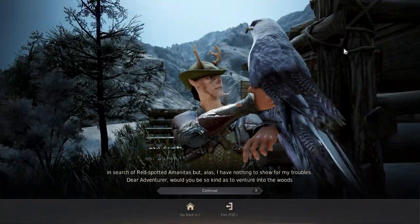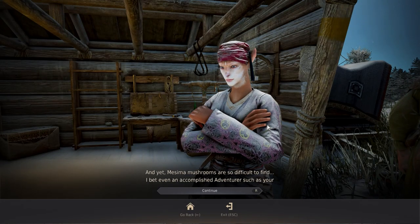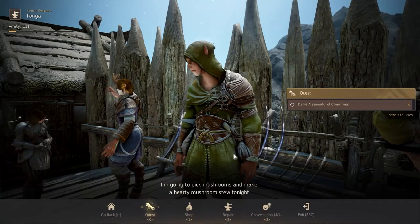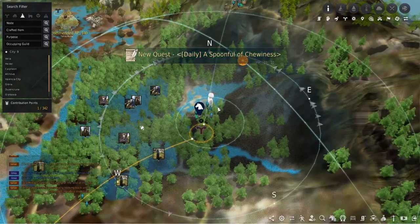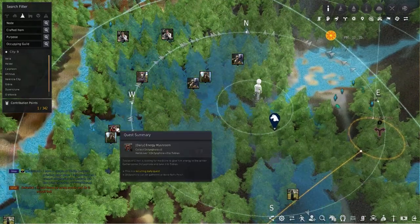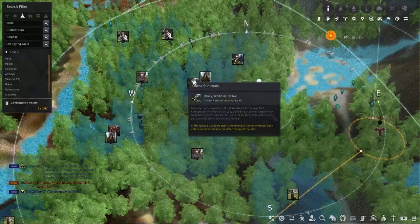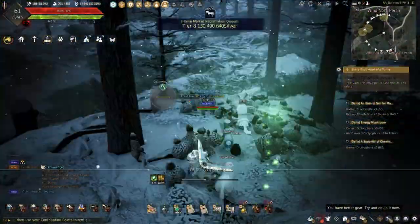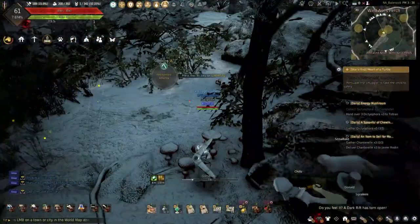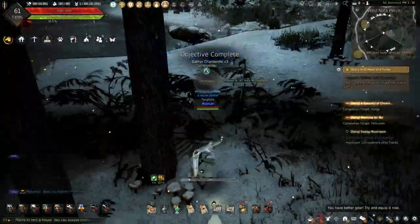Accepting Medicine for Gnoll has you collect five Spotted Amanita. Savory Mesema Tea has you collect five Mesema, and finally Spoonful of Chewiness has you collect five Dictophora. These can be gathered around the Wind Gnoll's Perch area. Fun side note: if you have accepted the Elden dailies, Energy Mushrooms and the items sell for money — these can be done at the same time, making it easy to do both Mountain of Eternal Winter and Elden dailies simultaneously.